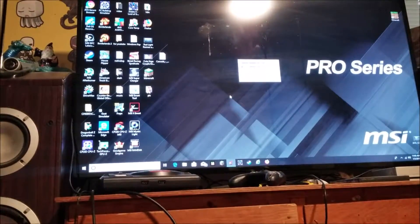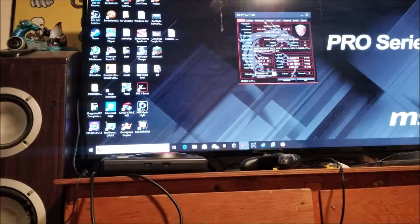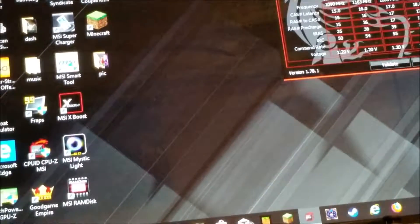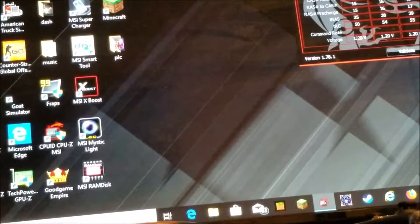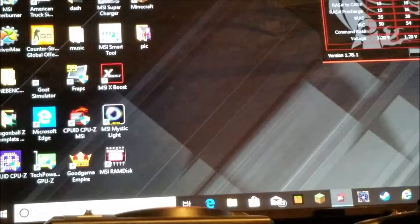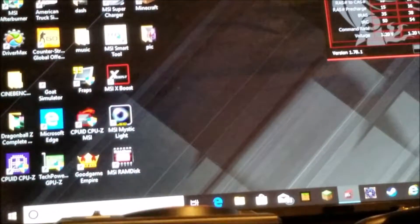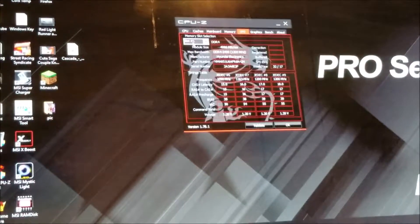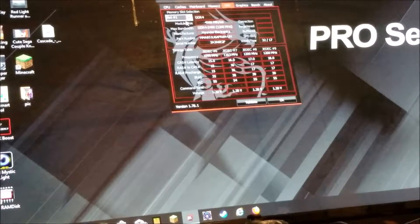Now time for CPU-Z. Memory. Currently at 17 cycle clicks. Looks like the RAM I got is clocked faster than the other sticks.